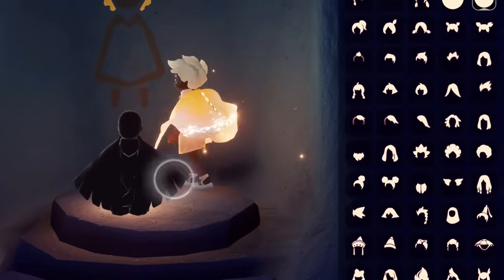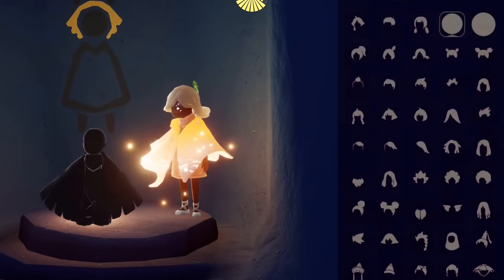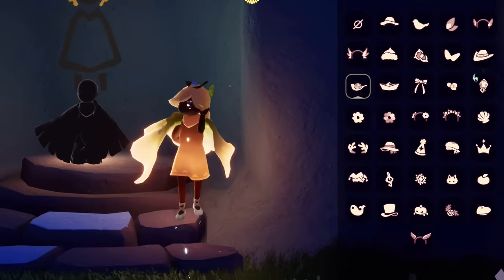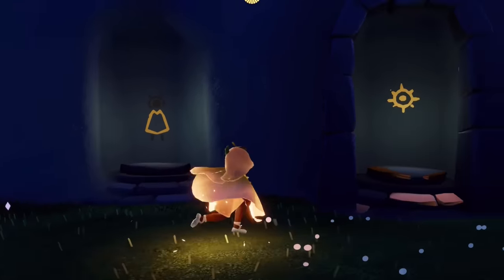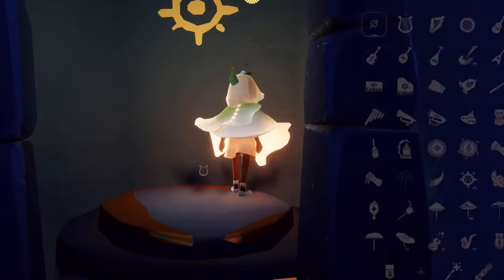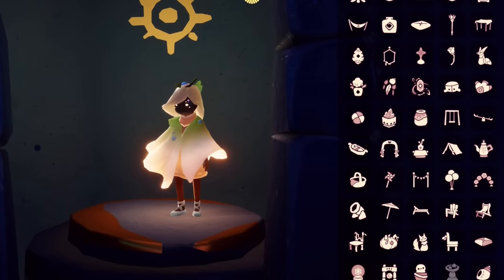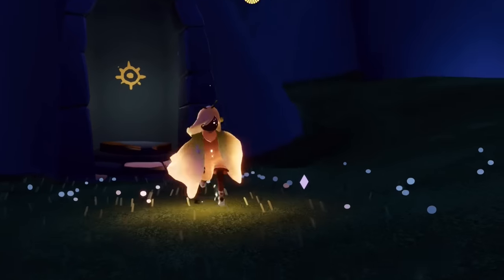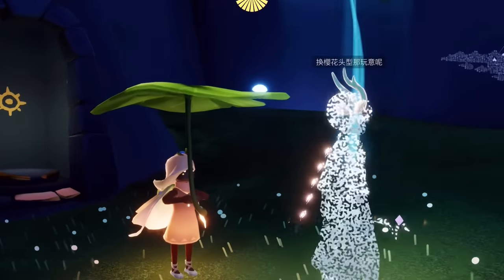And then I'm going to put my little dew drop on from the Season of Moments. There it is — it kind of clips for now, I'm sure that will be fixed at some point. And then I'm going to put my umbrella back on. This is a total nature fit. There we go. This is so cute. I'm really happy about all this stuff.